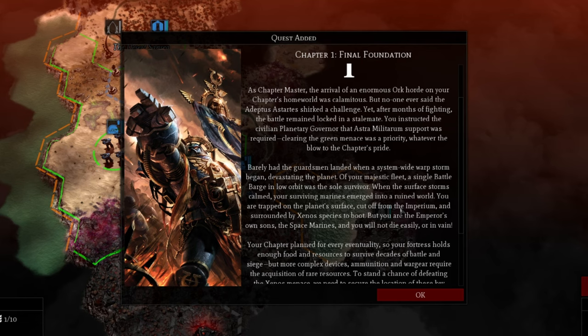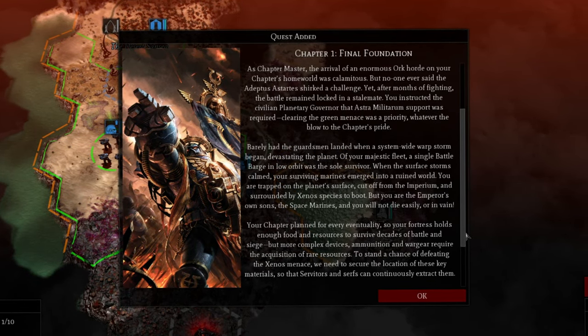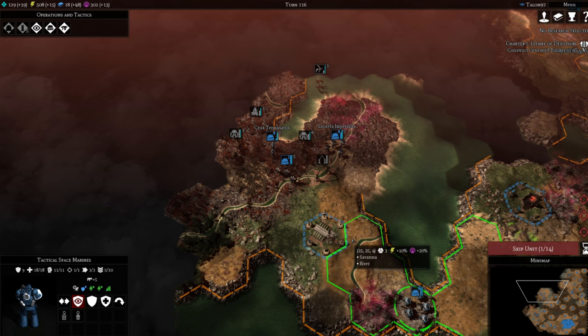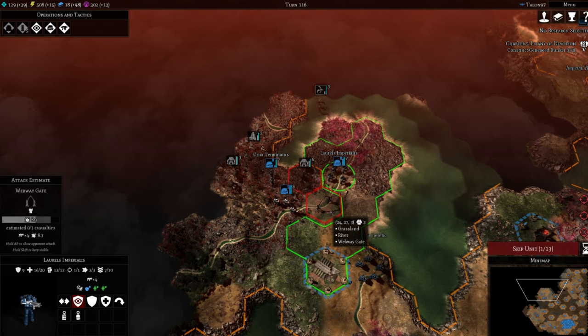The campaign itself is broken up into six chapters, each consisting of various tasks and goals such as researching tech, building and construction, and defeating enemy encampments. What you get here isn't a traditional campaign, but a game centered around skirmish-type gameplay with some added storyline bits and objectives to keep you pressing forward.